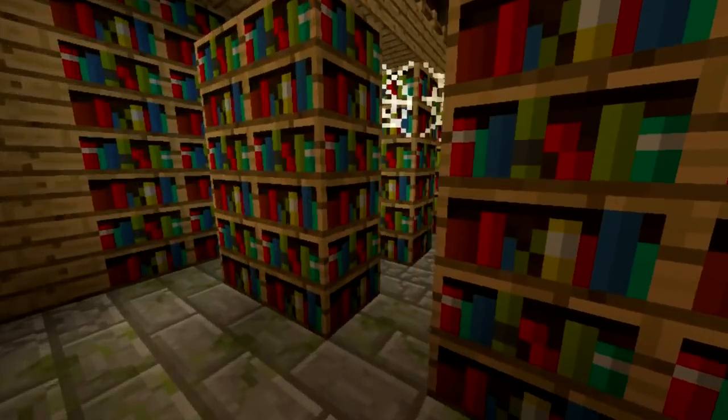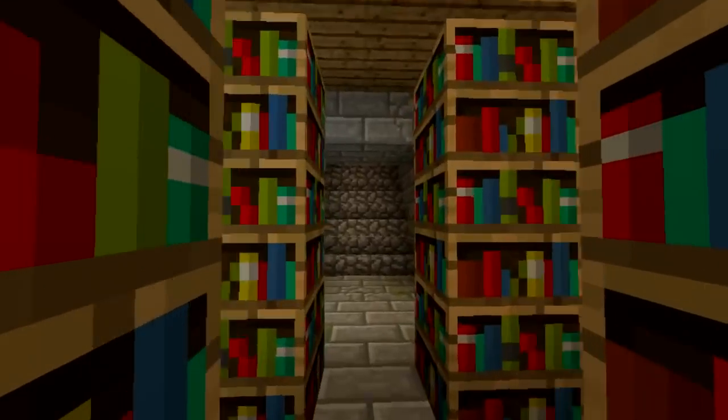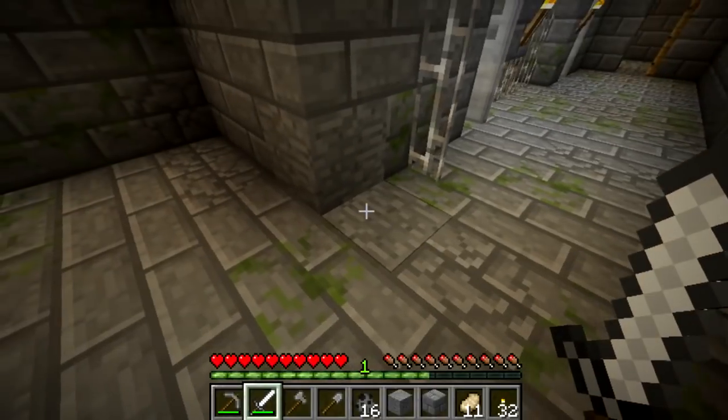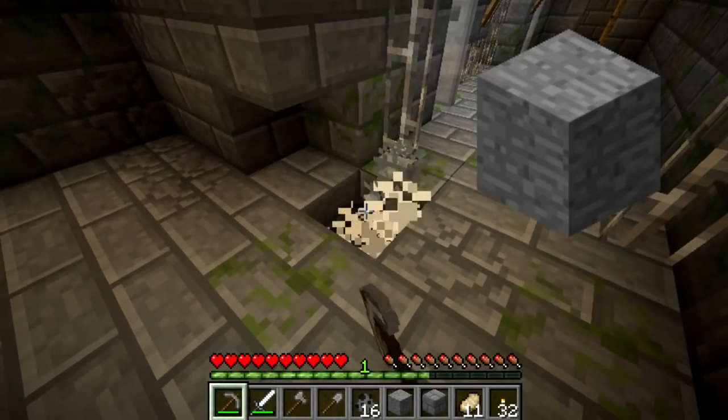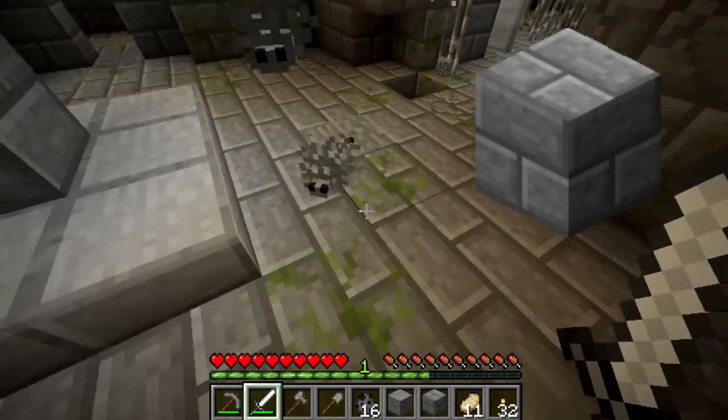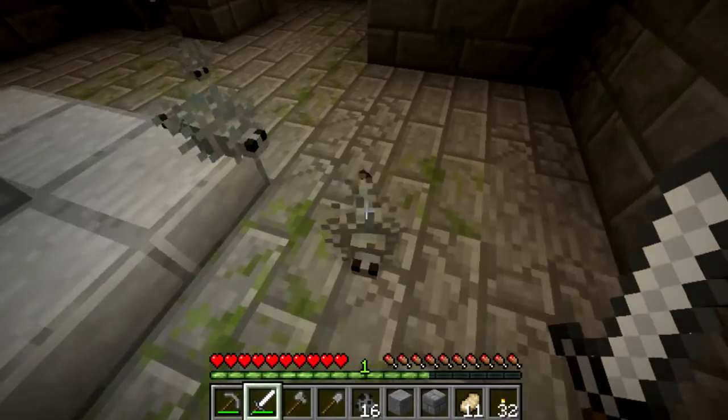The Silverfish is a mob that lives deep underground in strongholds. They're bizarre bug-like creatures that will spawn in a special block known as Block 97. This block looks identical to these blocks, but when you destroy this mysterious Block 97, a Silverfish will spawn and start to attack.